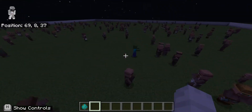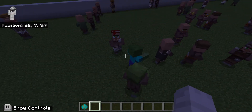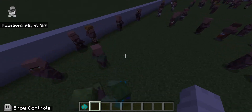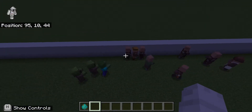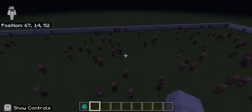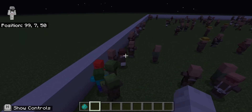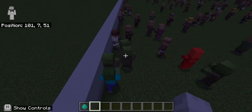I'll tell you why 1.17 doesn't work as well. In 1.17 a zombie always follows the same villager until it's infected, but in Education Edition they just follow the same villager without switching. Right now we have three infections. In Minecraft Education Edition, zombies also work together in groups - let's watch them work as a team.